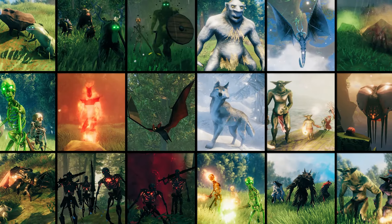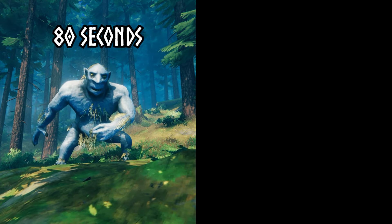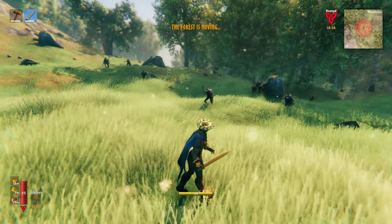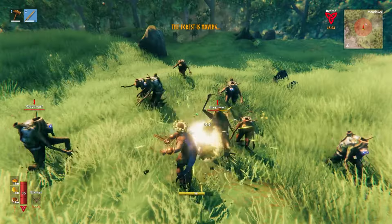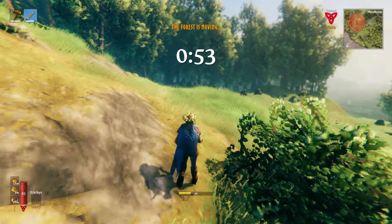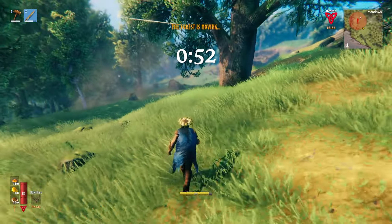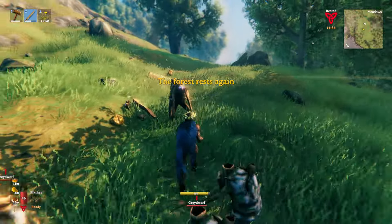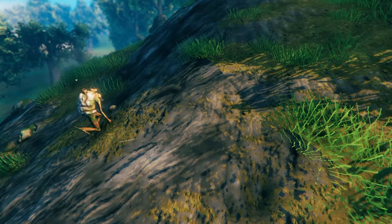Each raid event will last a specified duration — some only last 80 seconds, while others can last up to 150 seconds. But in order for this timer to tick down, you or another player in that world must be inside the active raid area, which is the red circle shown on your minimap. Being outside this area will pause the timer, but as soon as you or another player re-enters the area, the timer will resume. Once the raid is over, the spawned creatures will begin to run away, and once they've de-aggroed, they should despawn.